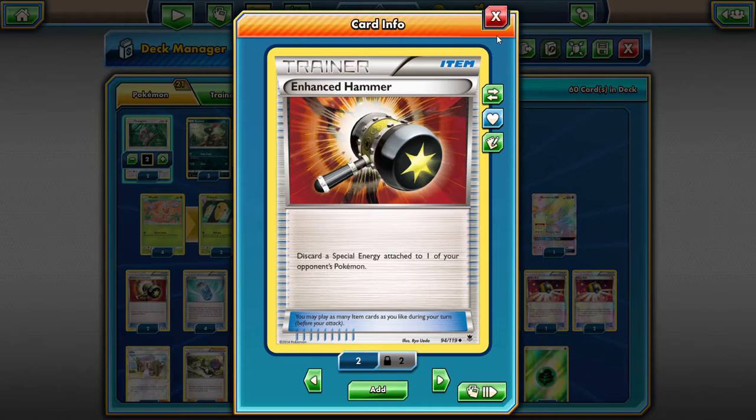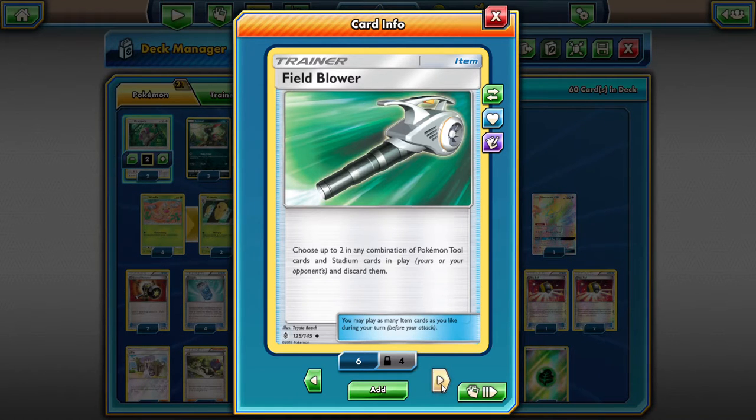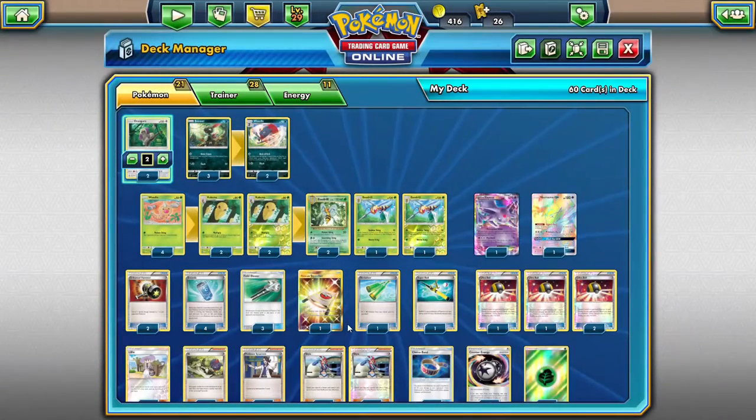Zircitree and Hoopa — GXs and EXs can't attack Hoopa. A good thing in this deck is Enhanced Hammer, which removes special energy on your opponent's side of the field, making it easier to set up Beedrills. We have four Evo Sodas, so once we evolve the Kakuna, spread Multiply into multiple Kakunas and then Evo Soda right into a Beedrill ready to attack. Three Field Blowers — we're not super reliant on abilities but it's better to get rid of stuff that disrupts your opponent.